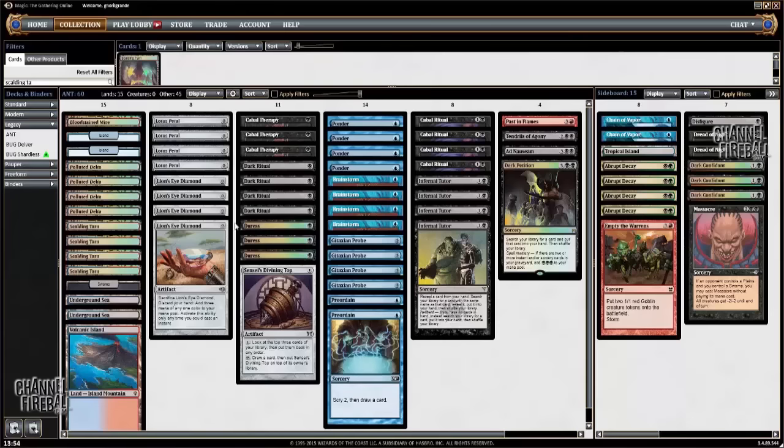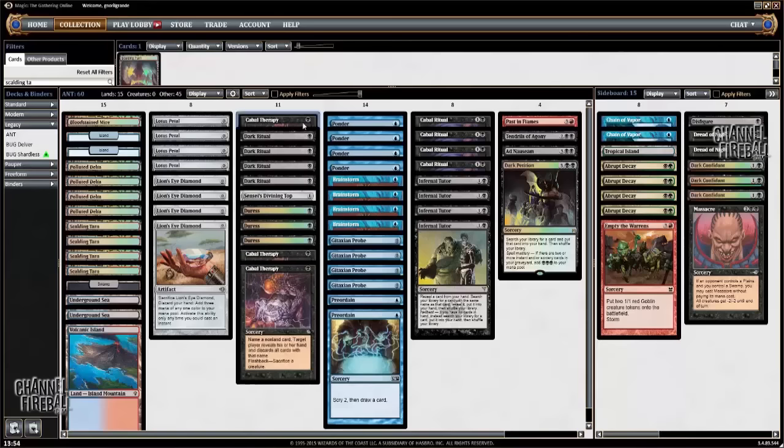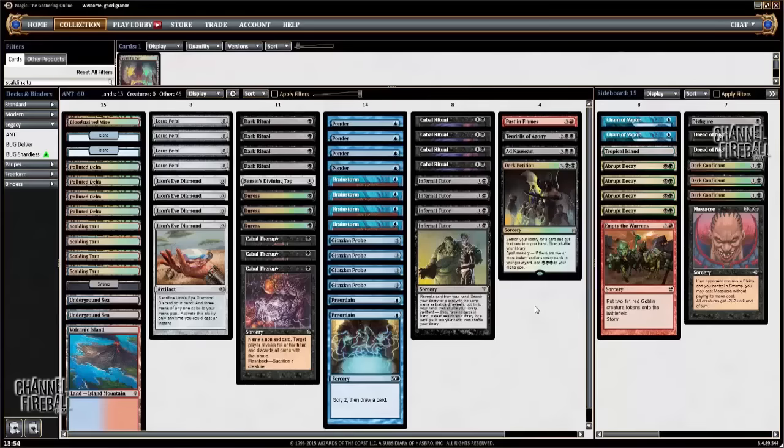I also go for three Duress and one Cabal Therapy. Then we have the new card from Magic Origins, Dark Petition, which is very useful when you have the classic Ritual-Ritual line. This deck usually wins with Ritual-Ritual into Infernal Tutor, Lion's Eye Diamond, and if you have just one of these two, Dark Petition is useful to get the other copy. Then we have Ad Nauseam, one of the best ways to win when we are at high life, and Tendrils of Agony, the win condition. Past in Flames is also great — another easy target for Infernal Tutor many times.